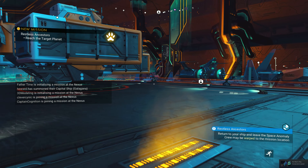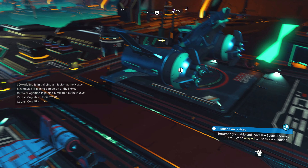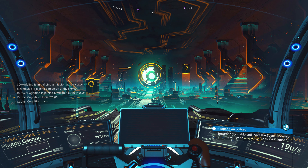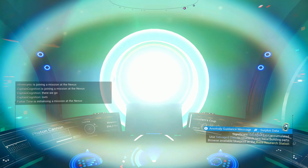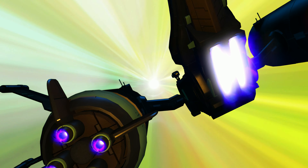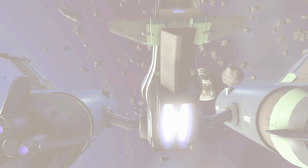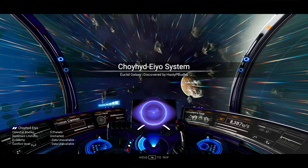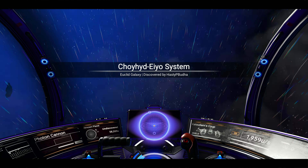Let's just go do our mission — I doubt we'll use that for the thumbnail. Let's depart. Nice and quick, lickety-split. Five planets, uncharted system — the Cahoyde...Cahoydei-io system. I don't know. Navy blue nebula — that's kind of cool.